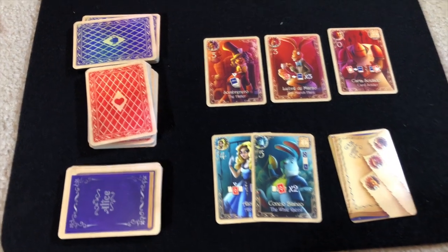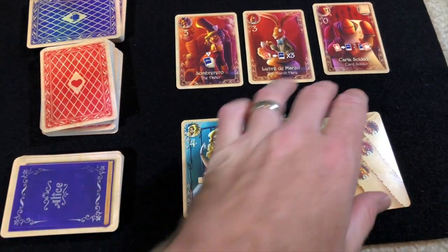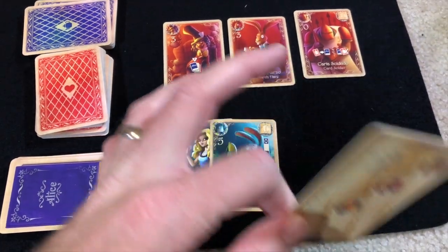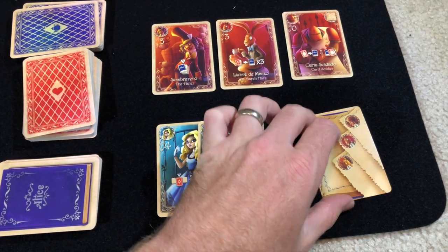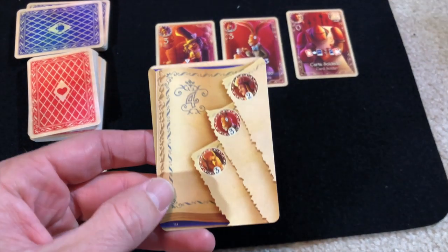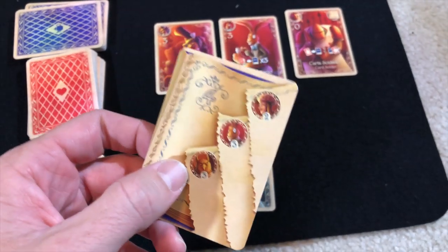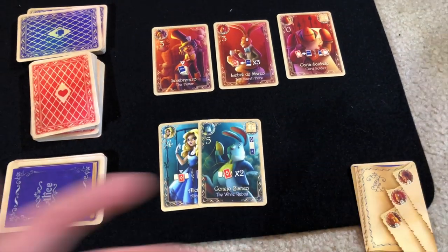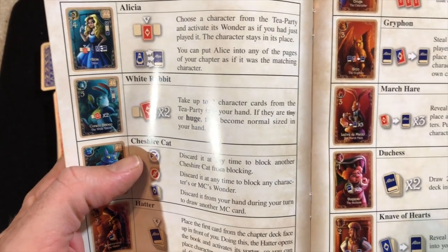You'll get powers which allow you to manipulate the tea party area and collect those cards — they all do different things. The point is so that you can grow the cards available to get your chapter scored. When you play a chapter, the vortex opens up and cards in the tea party can go over to your chapter. Other characters can do this as well. Once it's done, you just flip it over and keep it to the end.